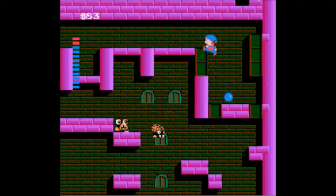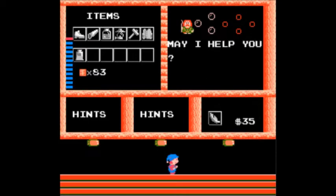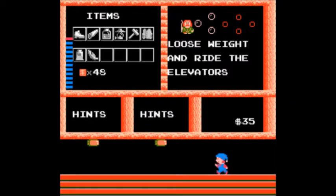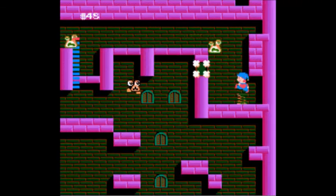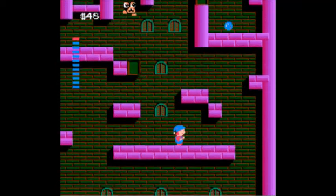I know what I want — I want to get above this spot because there's a shot right there. Oh, and we get the feather — lose weight and ride the elevators. That's important. There's elevators in this game that we can't ride unless we're light enough. A trap in left tower. A room below the fireplace — that's a very important clue.